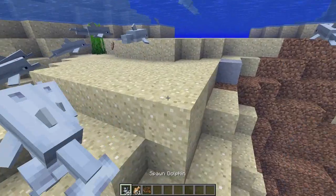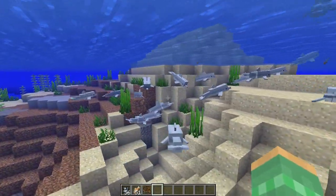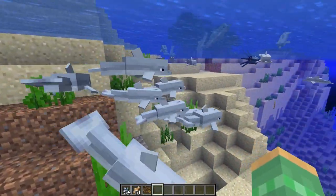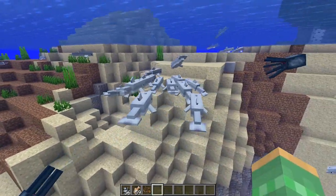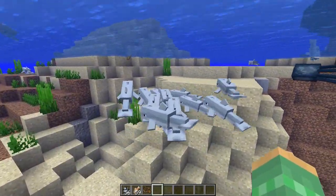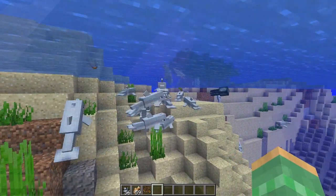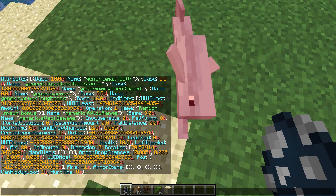Dolphins make a high-pitched noise and they are capable of holding items in their mouth, but for some reason they can hold the item and then eventually start taking damage from it and can actually die from it. I don't know if this is supposed to mimic them picking up trash in the ocean and dying from it, but it's quite interesting. Dolphins only have 10 health so they can pretty easily die.